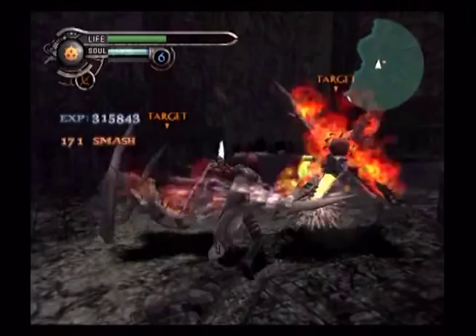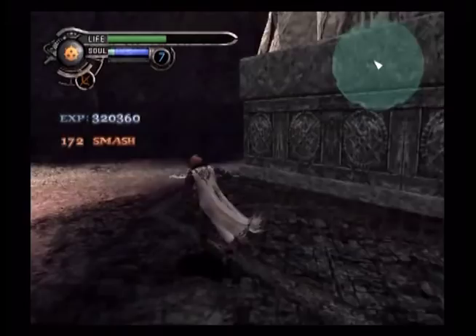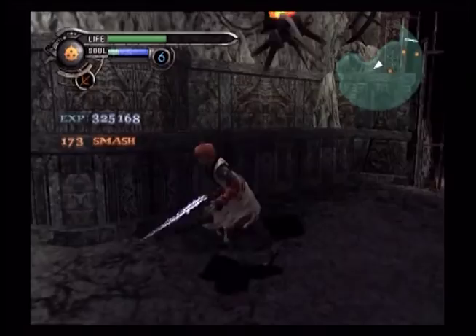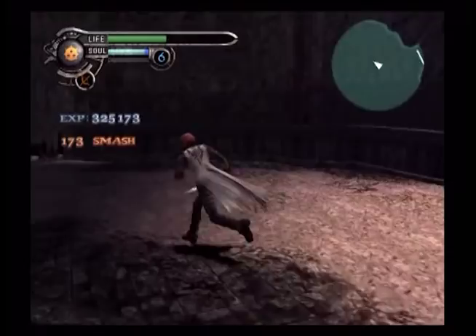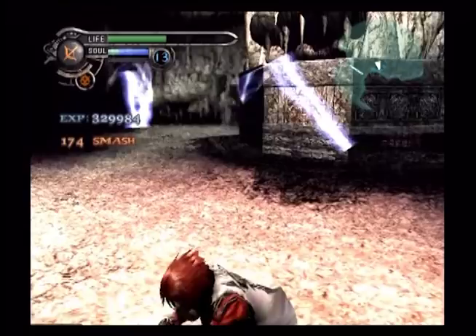Alright, let's take care of these cannons first. Kick — let's go up to the cannon and when it plants itself on the ground, kick it in the face. Kick — there it goes. Similarly to the other one — there it is.